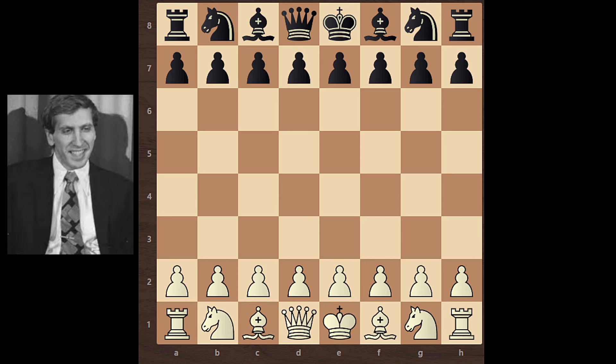Hello everyone. In this video we see Bobby Fischer's game. This game was played in 1959. In this game Bobby Fischer plays with white pieces and an unknown player plays with black pieces.